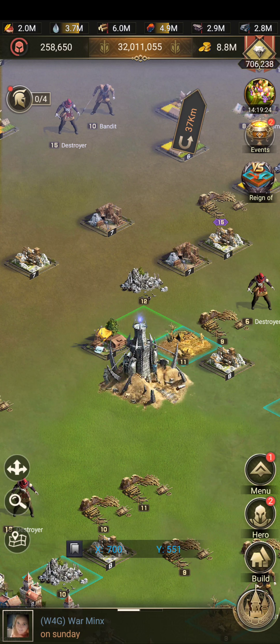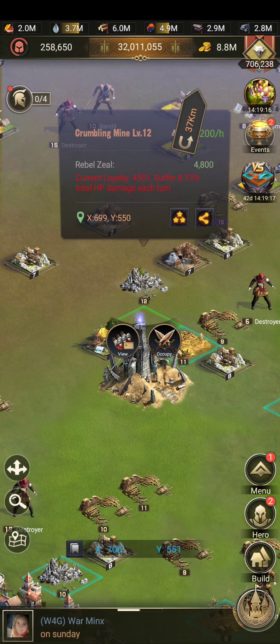Here we are back at this 12 that we're going to attempt. I've dropped that tile I was talking about and we are ready to go. I'm at 4,500 loyalty, 300 loyalty shy, so it's gonna hurt, but we're gonna try it.